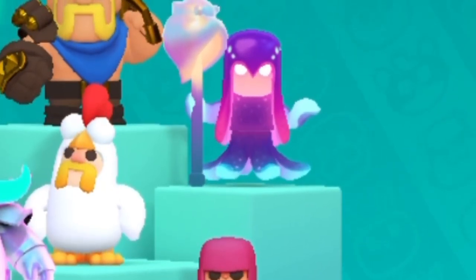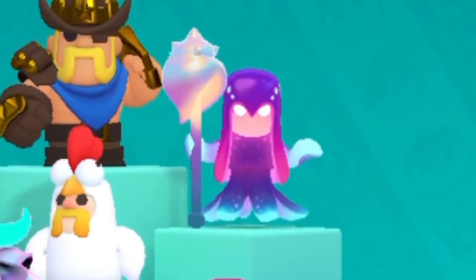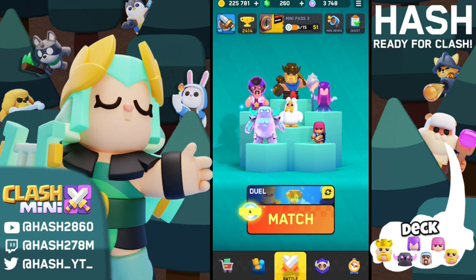In today's video we are going to be playing with the Witch, which is the lowest use rate mini inside Clash Mini. For that we are going to use this BK 2-elixir deck, which I believe has a really good combo with the Witch. But before we start, remember: don't use this deck — it's probably not a good deck for pushing. Now let's jump into the first game.